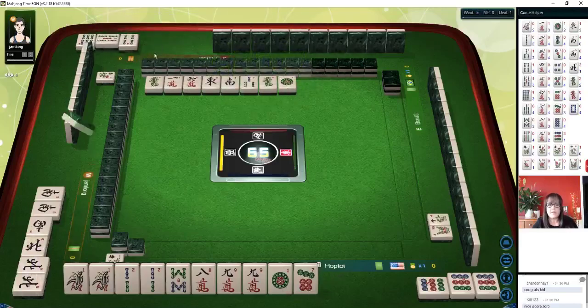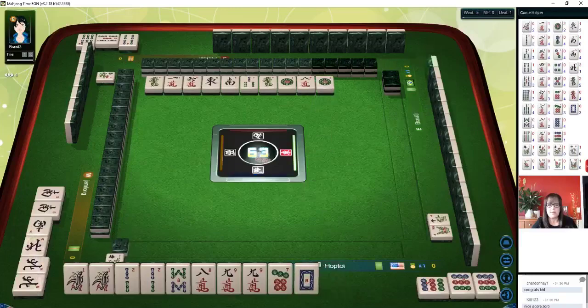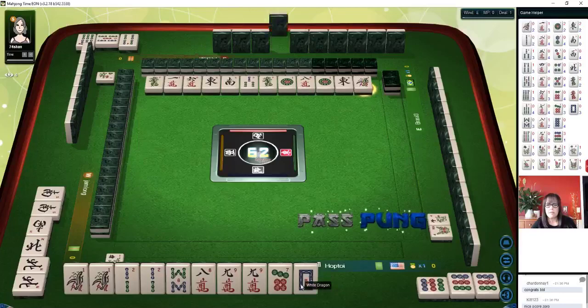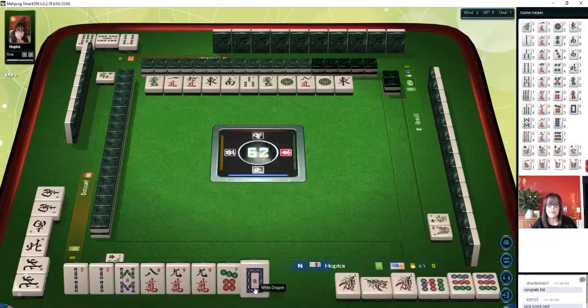There's a four-five-six chow, so one dot might be a good discard now. Eight characters — we'll discard one dot. No white dragons are out yet. One bamboo — there's a Pung, three of a kind. A Pung is three of a kind.